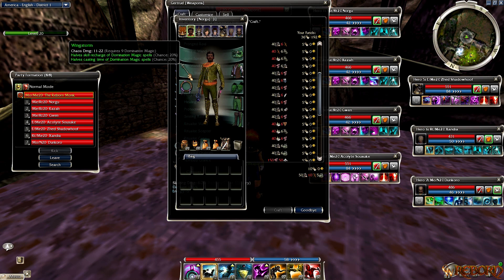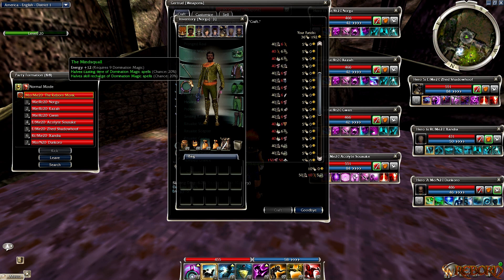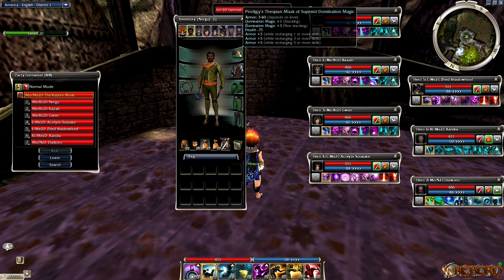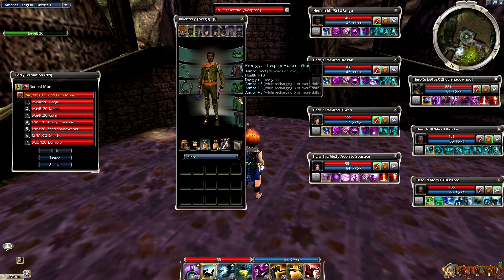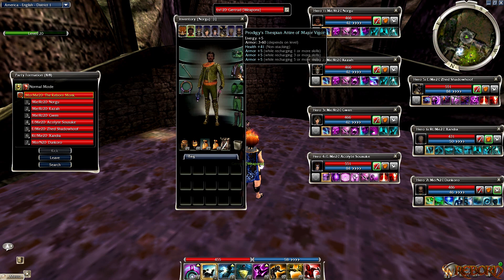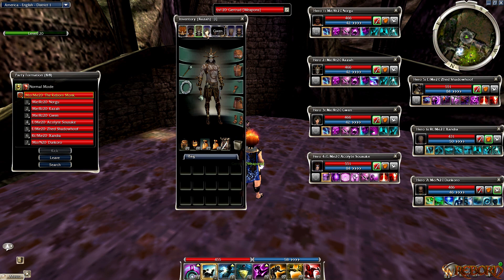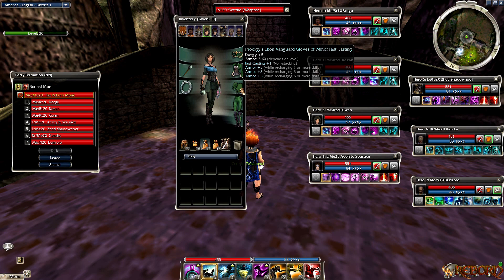All three of my Mesmers have 40/40 sets and are geared the same: Prodigy insignias times five. I like a little extra health, so Vitae times two, and then a major or superior Vigor - if you can afford it, I don't see the nine health loss from superior being worth the extra platinum. Fast Casting plus one, Domination plus three - make sure your headpiece is Domination plus three. I used to do plus three fast casting, but I prefer the extra 75 health.